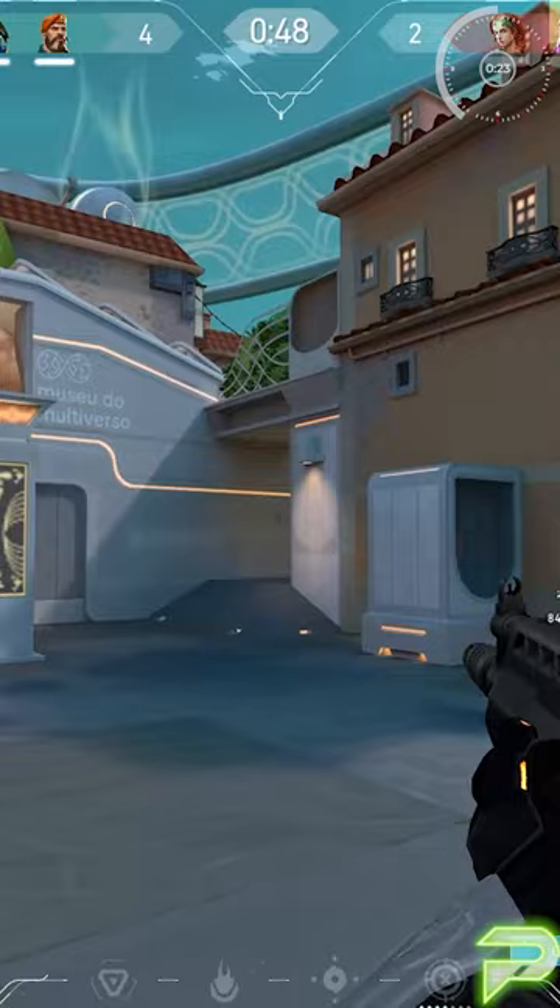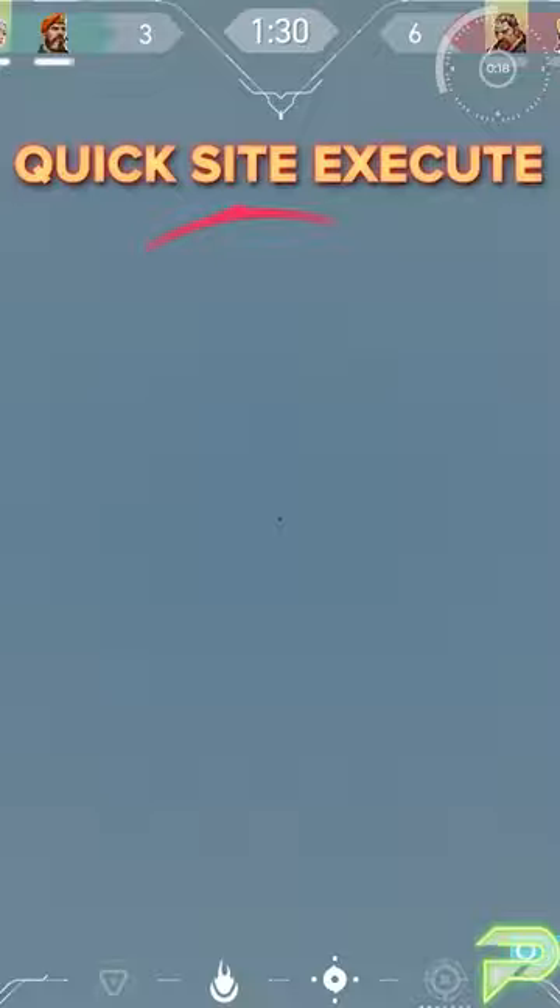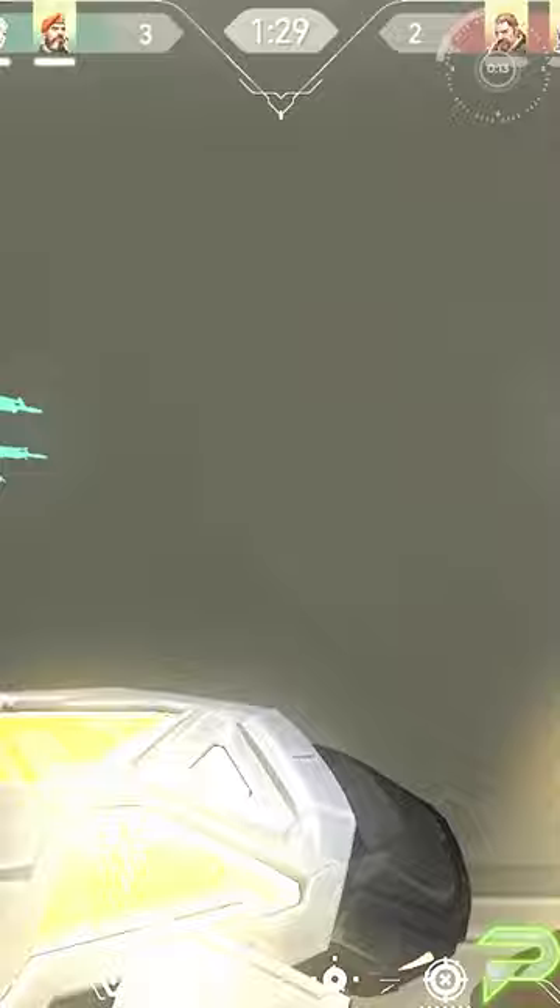So instead of looking for other teammates' utility to contest that space, take advantage of the precision and speed at which his smokes can be placed. You want to be executing sites quickly with systematic utility to help your team entry. You can cut crucial defensive angles for the opposing team for a total of 20 seconds at a time. His molly should be used inside of one of the smokes to deter enemies from looking for timing to catch your team off guard.